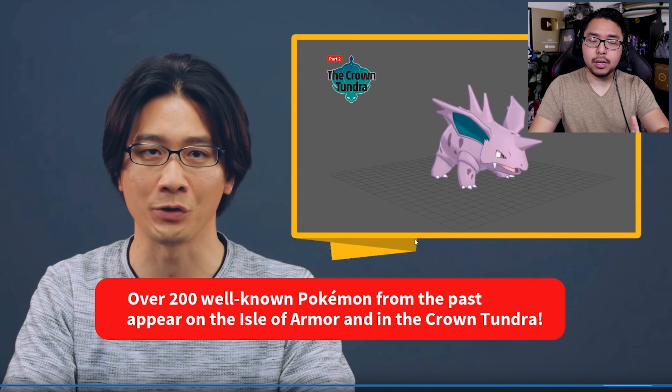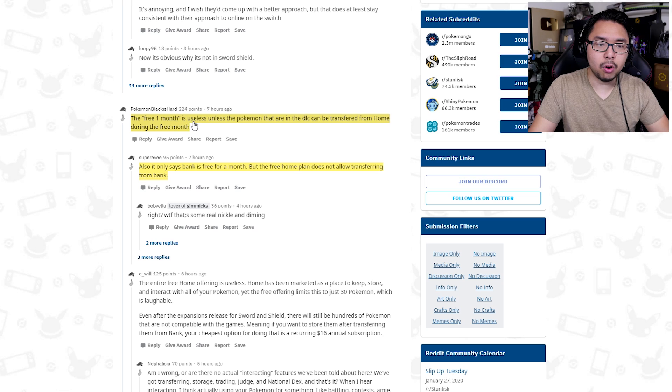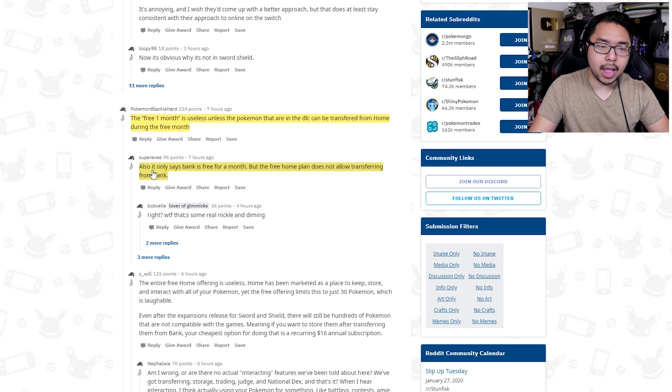As for Pokemon that can't go into Sword and Shield — we all know about Dexit and how over half the Pokemon didn't make it into Sword and Shield. There's no National Dex in that game, so certain Pokemon you might store in Home can't be used there because they literally have not been programmed into the game. Because Pokemon Home won't allow you to transfer things back to Bank or Let's Go, those Pokemon are kind of just stuck in Home. One user noted that the free one-month Pokemon Bank offer is useless unless the Pokemon in the DLC can be transferred from Home during that free month. Another added that the free Home plan doesn't allow transferring from Bank anyway — so there are just layers of inconveniences.